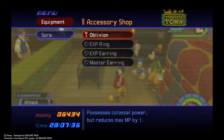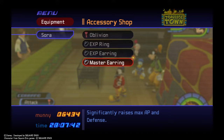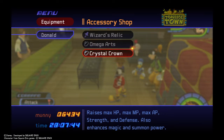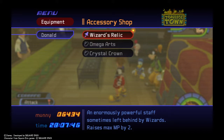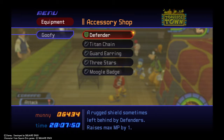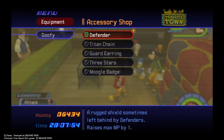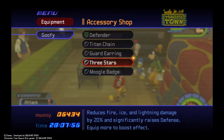Right now my items include the Oblivion, Experience Point Rings, Experience Point Earrings, and the Master Earring. Donald's got the Wizard Relic from the Wizards, Omega Arts, and Crystal Crown. Goofy has the Defender from the Defender enemies, along with the Titan Chain, Guard Earring, Three Stars, and the Moogle Bangle.